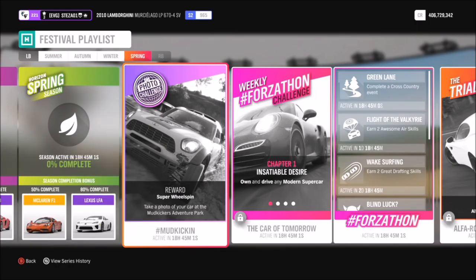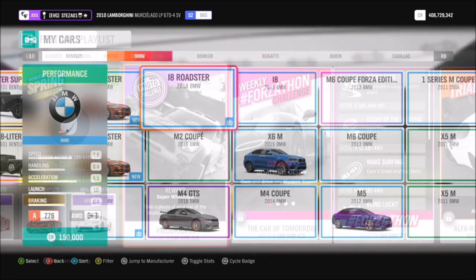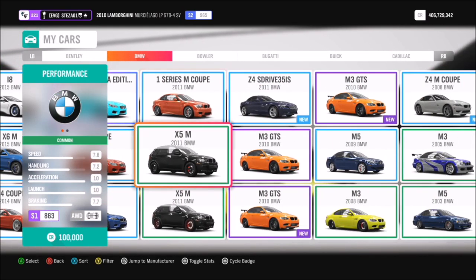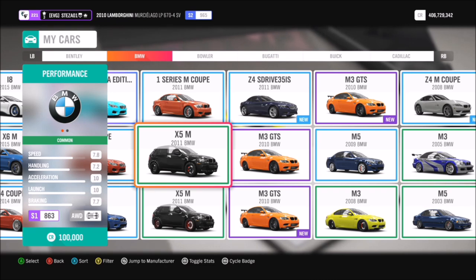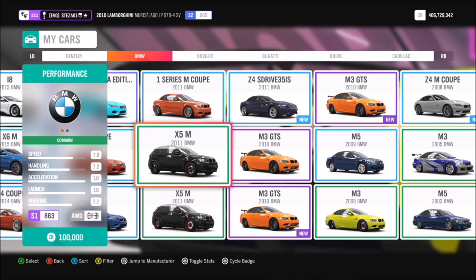Hello and welcome back to Everything Gaming. Today we have another photo challenge guide — we are on week 36, and this one is called 'Mud Kicking,' which wants you to take a photo of your car at the Mud Kickers Adventure Park. The good thing about this is there is no car criteria, so you can use whichever one you want. I used my 2011 BMW X5M, but feel free to use any vehicle.